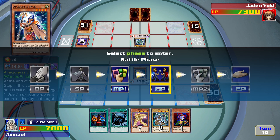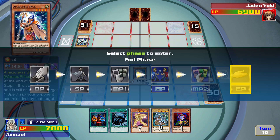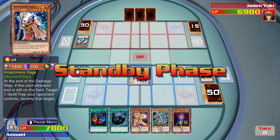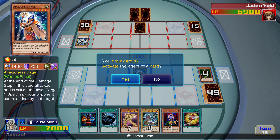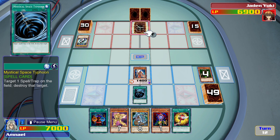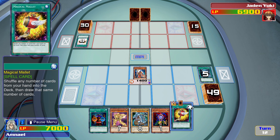Amazonas Sage. If there were any magic or trap cards on my opponent's side of the field, I could have destroyed it, but not this time — there were no cards. This turn, it's not going to matter because we're going to activate Mystical Space Typhoon. The Flute of Summoning Karibo — that would have protected his life points.